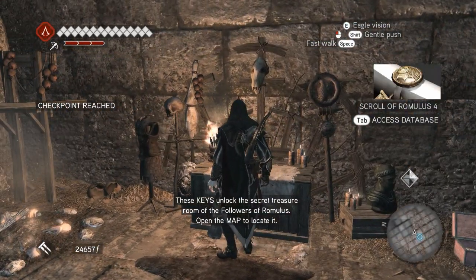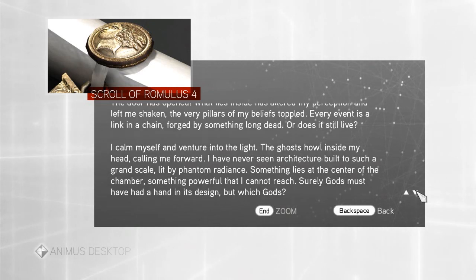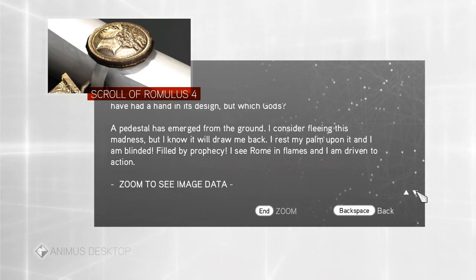Thank you — I wanted to read the Scroll of Romulus. There we go, Scroll of Romulus 4: 'The door has opened. What lies inside has altered my perception and left me shaken — the very pillars of my beliefs toppled. Every event is a link in a chain forged by something long dead, or does it still live? I venture into the light. I have never seen architecture built to such a grand scale, lit by a phantom radiance. Something lies at the center of the chamber — something powerful I cannot reach. Surely gods must have had a hand in its design. A pedestal has emerged from the ground. I rest my palm upon it and I am blinded, filled by prophecy. I see Roman flames and I am driven to action.'